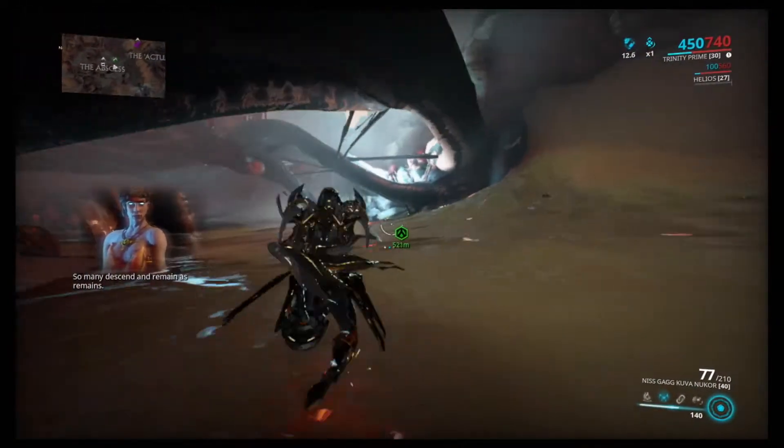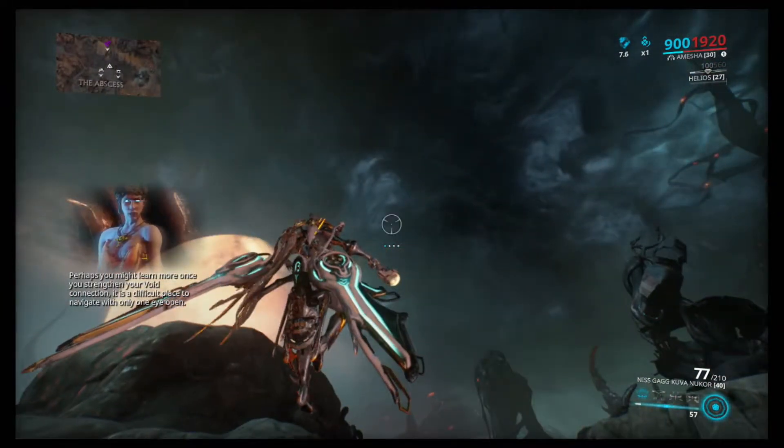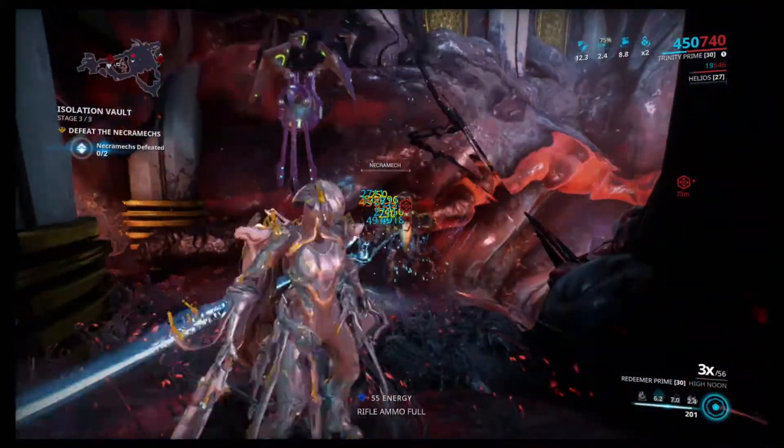Ballistic matrices are worth 2,500 standing each and are earned from the Tier 2 Isolation Vault as a bounty reward, or as a Tier 2 Necromech drop.